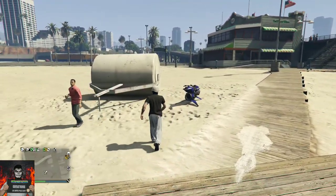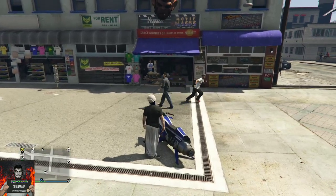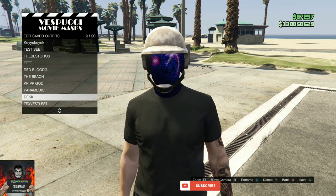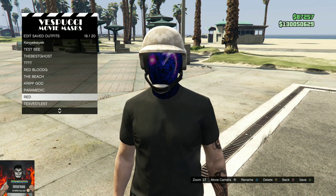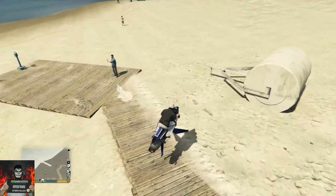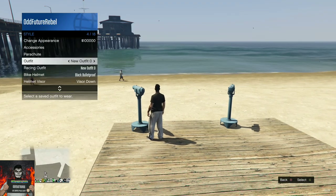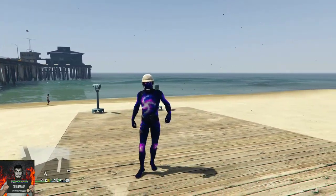Make your way over to the mask store. Once there, save that as an outfit on the slot you made for the standard outfit — override that standard outfit. Then make your way to the nearest telescope and run past it while hitting right on the d-pad, then pull away. Open your interaction menu and apply the saved outfit with the body suit on. Back out and walk away from the telescope, and you should see the bulletproof helmet merged onto the body suit.